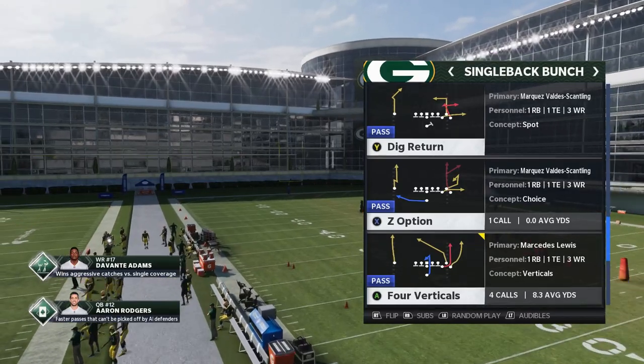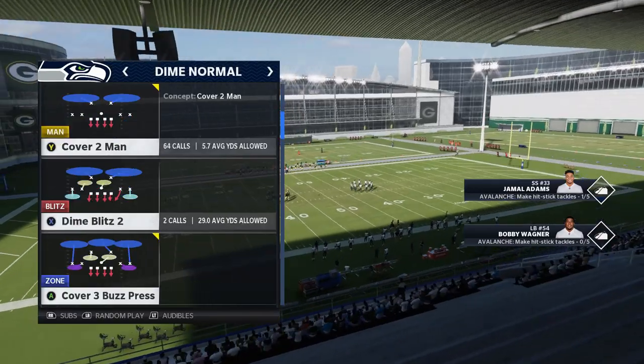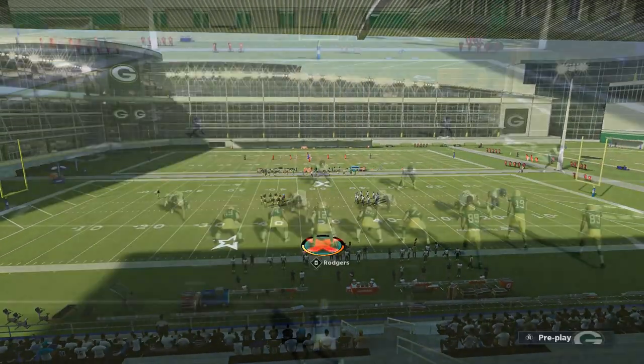When it comes to cover one man beaters, another good play — this time out of single back bunch — is the Z-option. Since we haven't focused too much on cover one man, let's run a really good play on that.